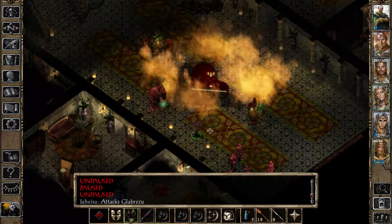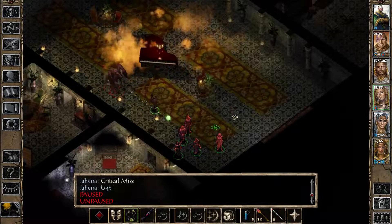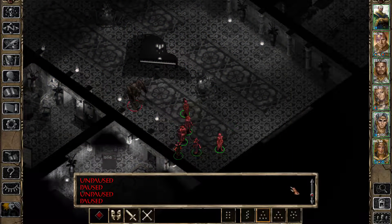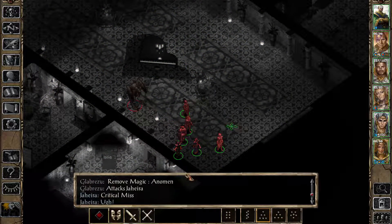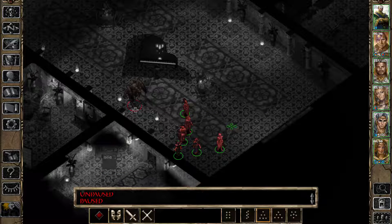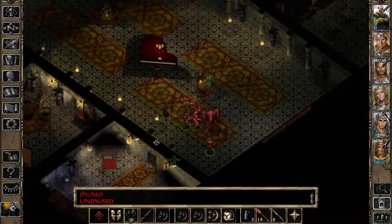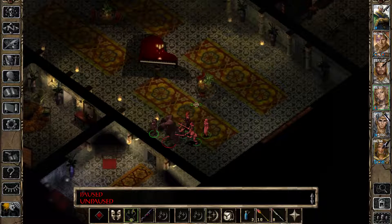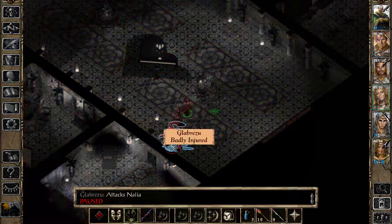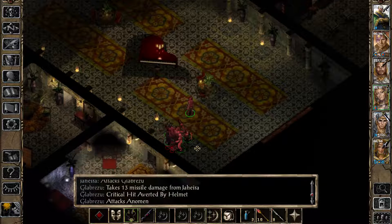Oh he's casting spells — that's not good. Are we immune to fear? Because if we're not immune to fear, we're screwed. I don't know actually what he was casting. Remove Magic from Anomen — are you kidding me? That thing is really kind of scary actually. Yeah, he's going down — there's no way he's going to survive. That was a fair strategy I think. It's always a good thing to have Web and Cloud Kill or whatever.